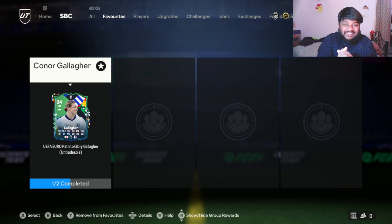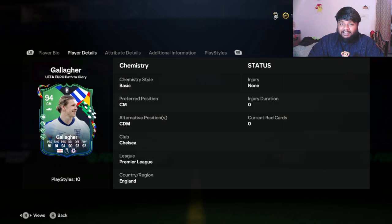Hey guys, welcome back to the channel. In today's video we are going to be looking at another Path to Glory player, and today it's none other than Connor Gallagher. He was released before England played Netherlands in the semi-finals, and England have successfully gone to the finals where they're going to be facing Spain.